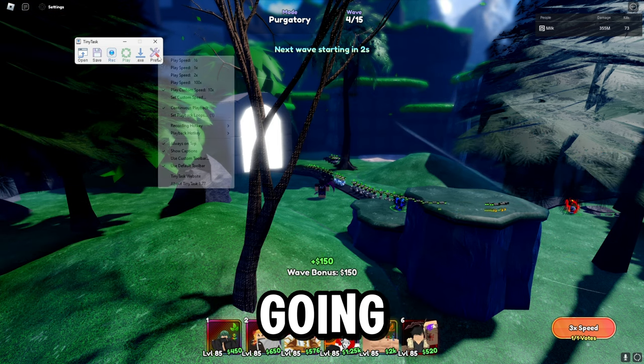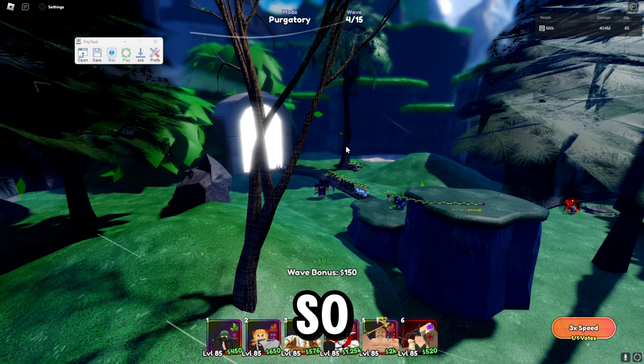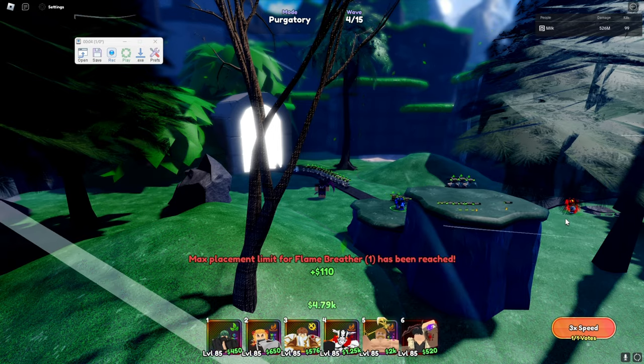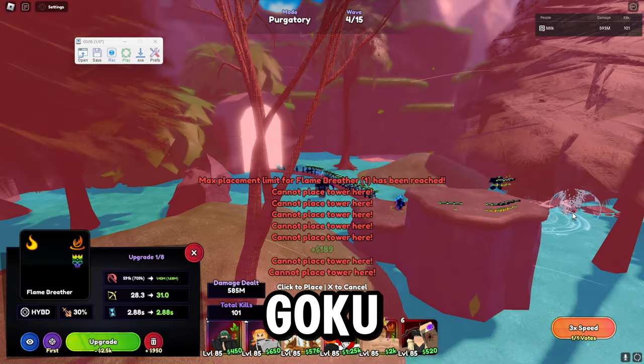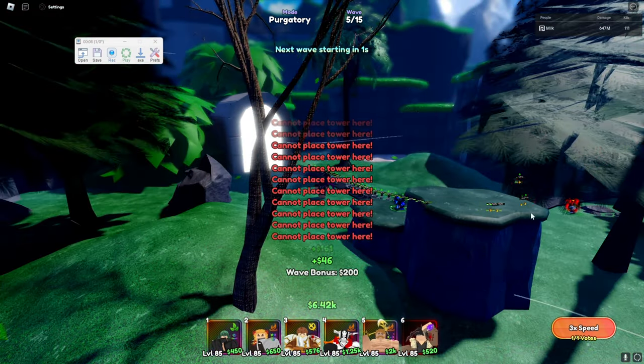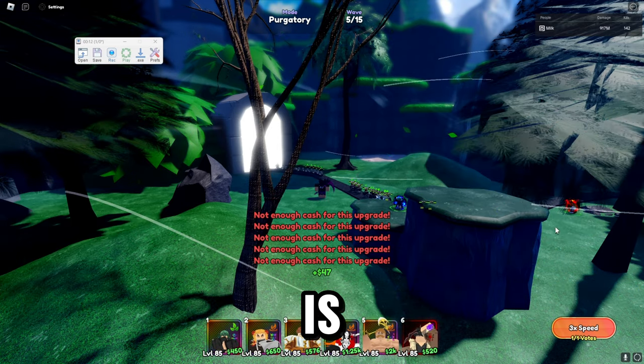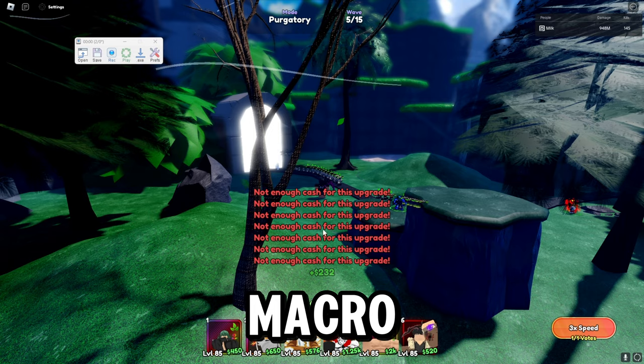Now we play back the macro. Press F8 and it will spam click, placing down Ring Goku and upgrading — as you can see, this is literally how easy it is to set up a macro.